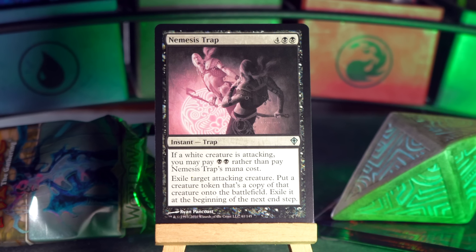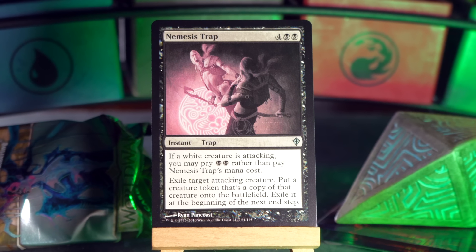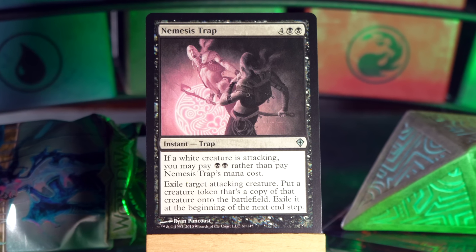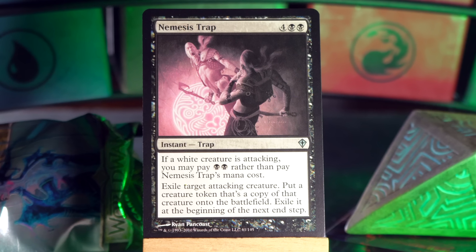A trap card! An instant subtype Trap where you can do a thing, but you can do it for cheaper if they meet the condition that sprung the trap. Nemesis Trap is what I've got here — it's four black black black. Exile target attacking creature, put a creature token that's a copy of it onto the battlefield, then exile that at the beginning of the next end step. If a white creature is attacking, you may pay black black rather than Nemesis Trap's mana cost. So I guess what you want is them to attack with two creatures, exile one and make a copy of it, and use that to block the other creature. This seems awfully narrow to really be worth putting a six-mana exile-attacking-creature into your deck.